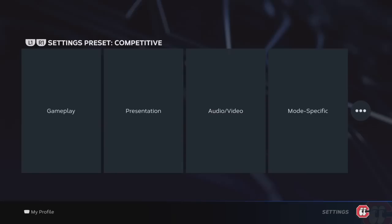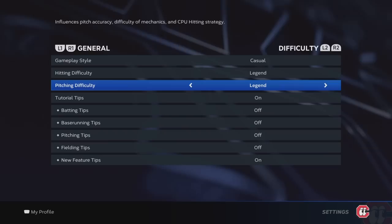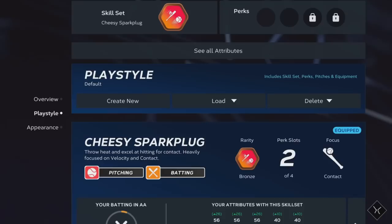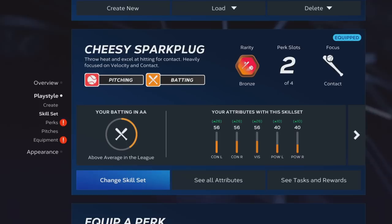Alright, so you get drafted by the Reds. Here you are in the locker room. Go to Settings, Gameplay. You want to turn this on Legend — I think it might help you get attributes quicker. It may not, but just to be safe, put it on Legend. That should be all you need to do there. Make sure you apply changes.